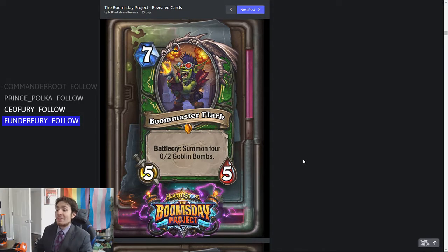Boommaster Flark — a 7-mana 5-5, which is the main reason it's bad. Battlecry: summon 4 Goblin Bombs, which are 0-2s. The only time I could see this being relevant is in Wild in a Feign Death deck, where you can trigger all your Deathrattles. Outside of that, you don't want to fill your board with all these things. Yeah, you can Magnetize them, but there are four targets to Magnetize. Your opponent could wipe the board, and that's probably actually better for you because you're trying to get the damage out anyway. Can you afford to play a 7-mana 5-5 in Hunter? No. You're going to lose so much tempo, and Hunter is very much hit the face, keep up the tempo. I don't like it — it's just too slow.